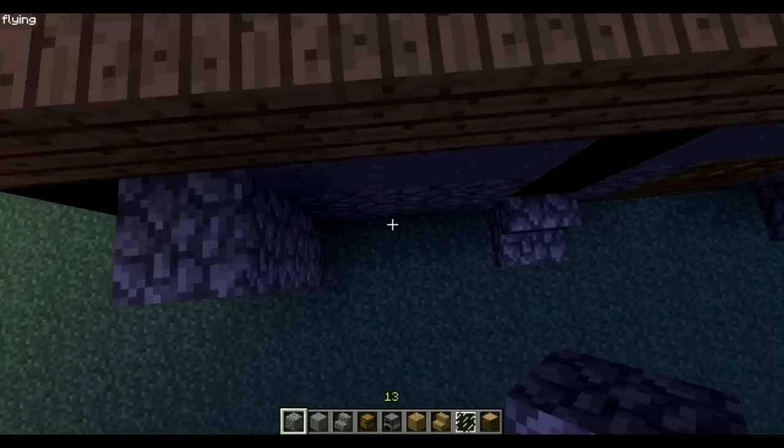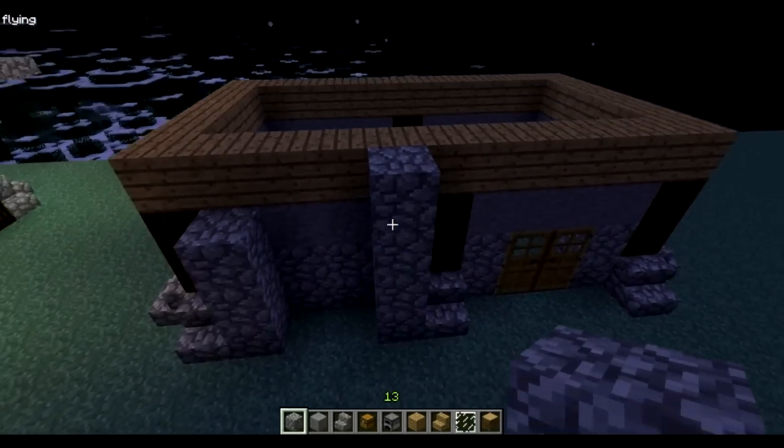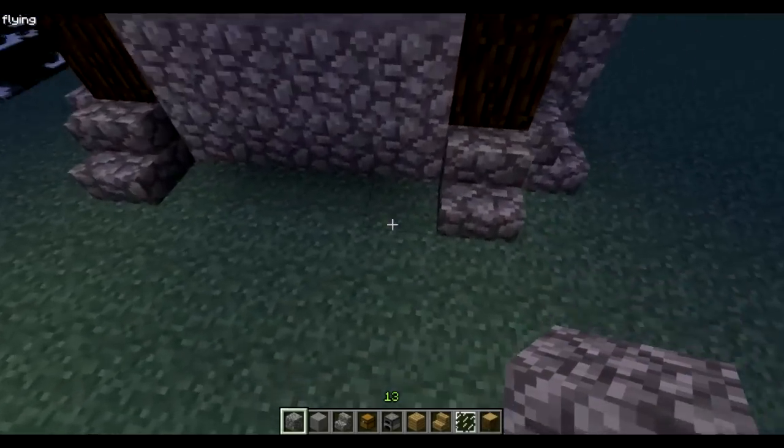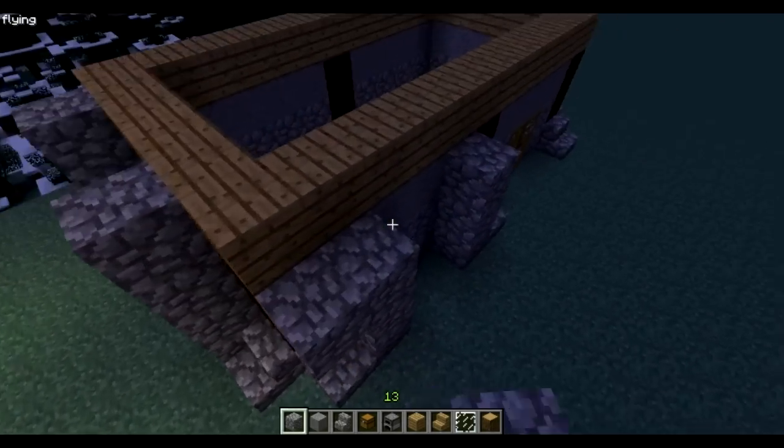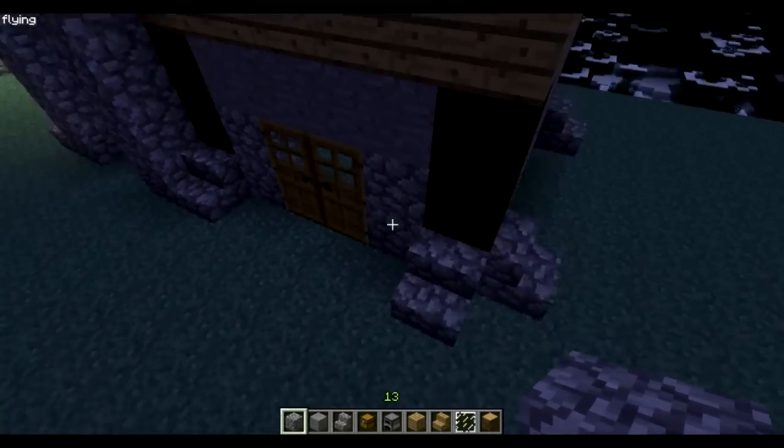Here we're gonna make cobblestone pillars — they're gonna be four high. Make them four high.